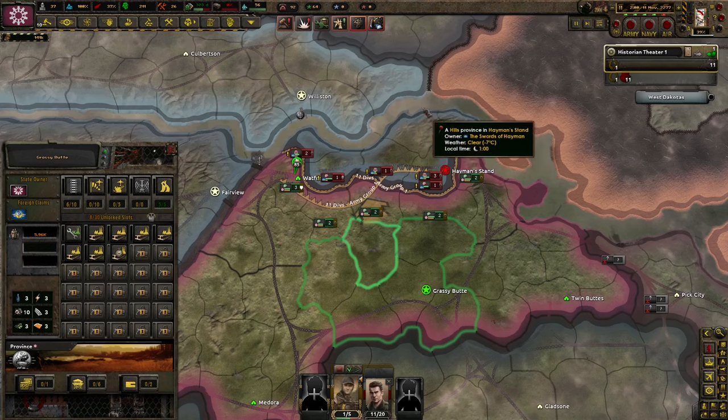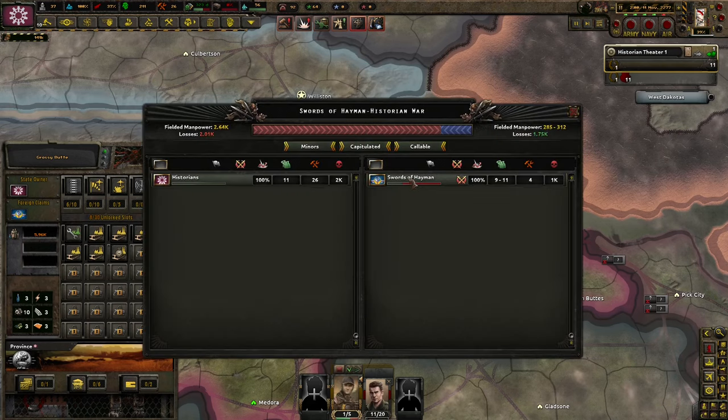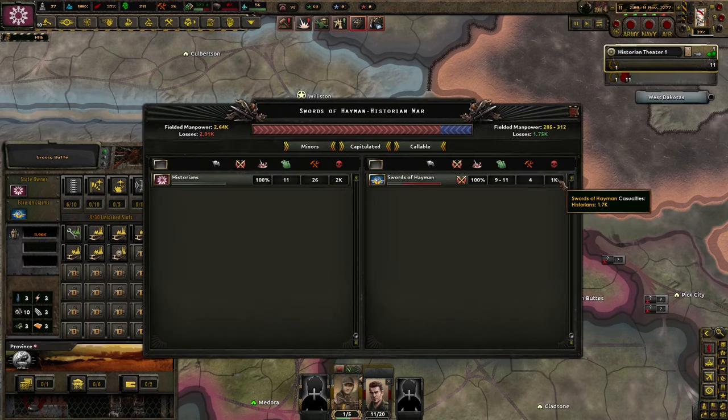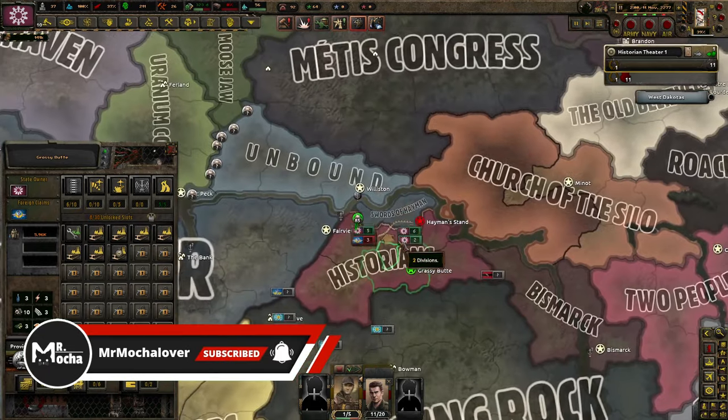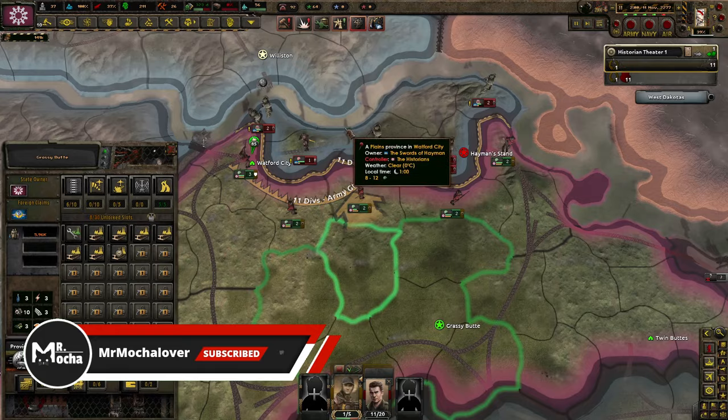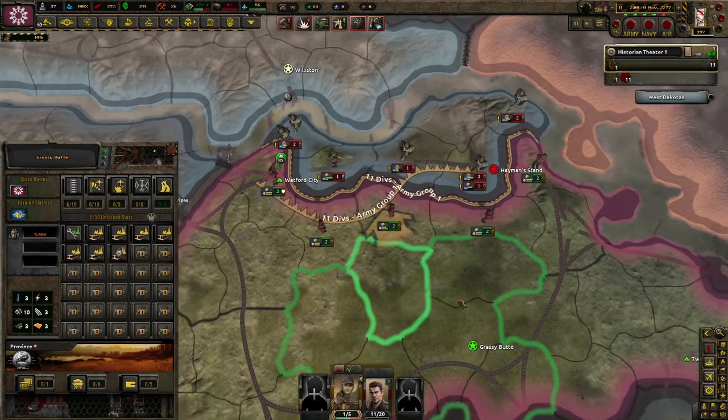We're at war. It is 2277, and we've been at war with the Swords of Haman for a while now. We've lost 2,000 and they've lost 1,700. This has not been an easy war, and I do not recommend this, because the Swords of Haman should honestly be beating the crap out of us, but we're doing all right. Their divisions are pretty weak.